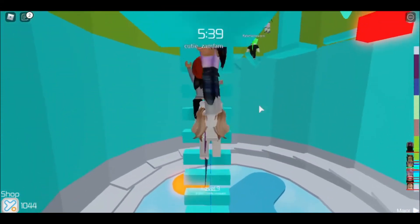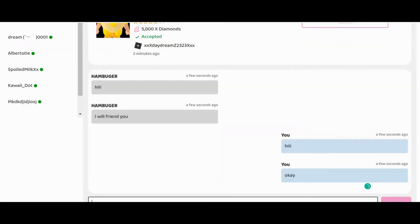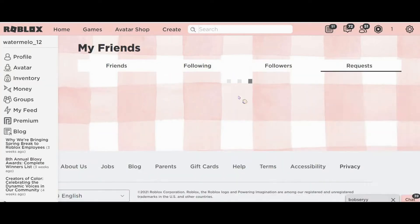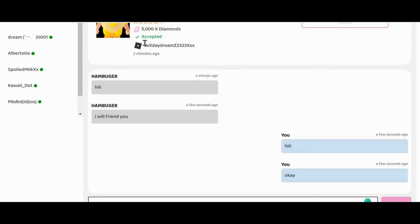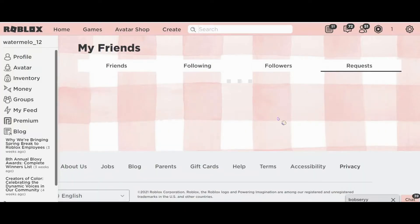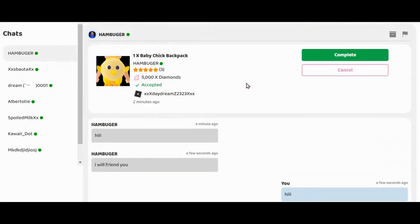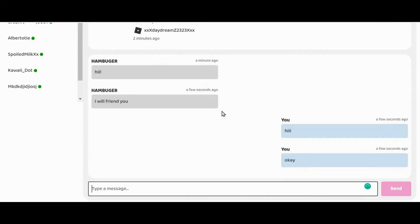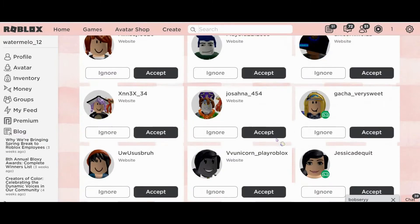I will be showing you guys the offers on Tradery and reading the decisions too. I was offered the backpack item — I don't know what that thing is, I forgot. I sent a request but I didn't get a response, it took so long, so I'm gonna skip this one.